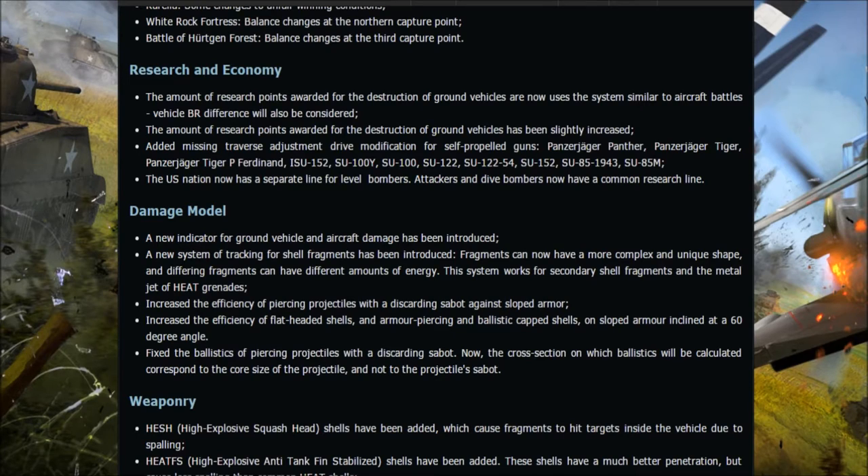Moving to research and economy changes. The amount of research points awarded for destruction of ground vehicles now uses a similar system to aircraft battles, and vehicle BR difference will also be considered. This is a pretty major change — they had previously reduced ground forces RP because people were unlocking tanks too quickly. Now with more tanks and three nations rather than two, they've put it back up again. The amount of RP for destroying ground vehicles has also been slightly increased overall. This is a very welcome change.